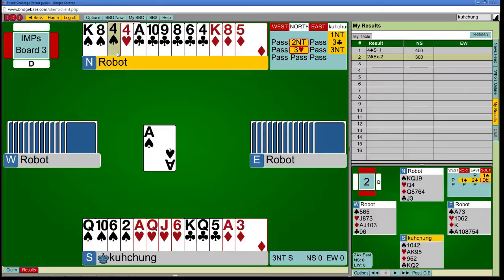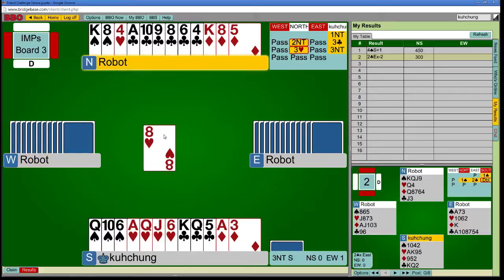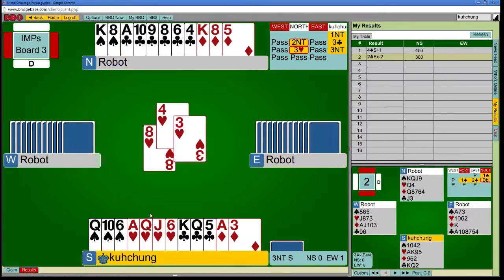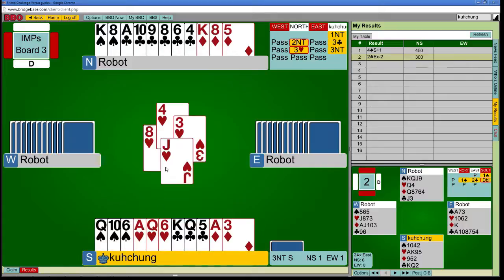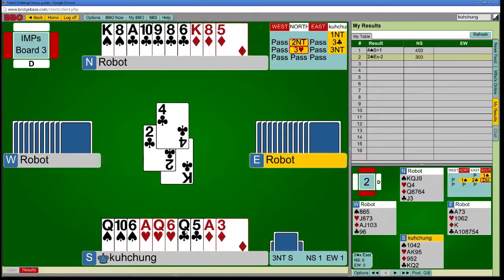I was thinking six clubs might be pretty good, but it's on at least one finesse — you have to guess the spade suit at least. Otherwise you have to take a heart finesse, and I don't think you can combine chances. You just have to guess. But meanwhile, I'm in three no-trump. Three whole no-trumps. It's cold, and I'm really not gonna think about it too much.